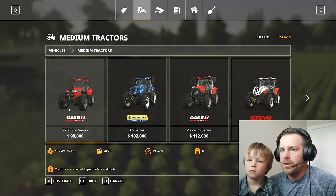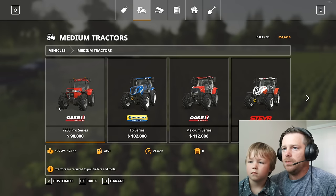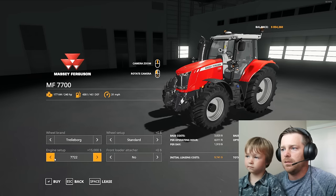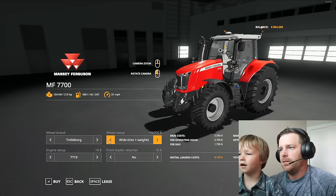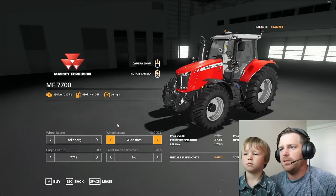We're just gonna buy a bunch of stuff, you ready? We'll get this red tractor — that's a cool track, you like this one? Alright, let's make our tractor. Big tires — I think that right there's pretty good, you like that one? So we're buying this red tractor. Done.